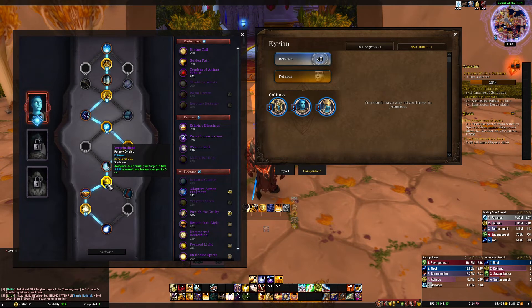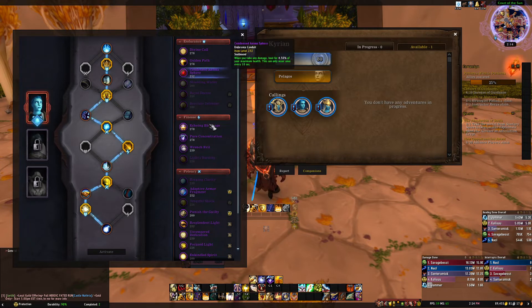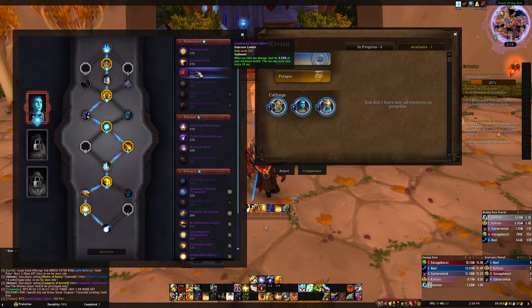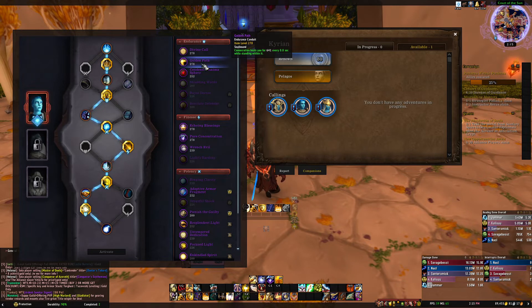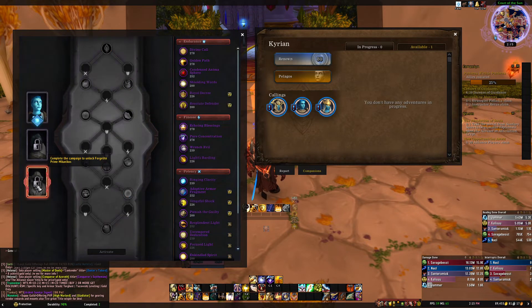Avenger's Shield conduit causes your target to take 5.4 percent increased Holy damage from you for five seconds — really good. Casting Word of Glory also grants you a shield worth 24 percent of the healing done, lasting 10 seconds. There are other options you can swap around — I'd recommend checking subcreation.net for the top conduits. If you know of better conduit choices, drop them in the comments. Most importantly: unlock Mikanikos.